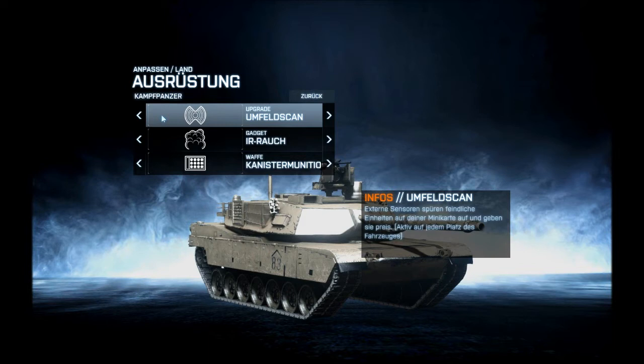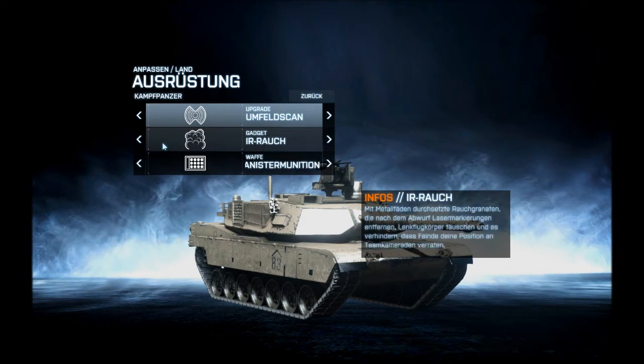Der zweite Slot ist bei mir der Rauch. Früher habe ich auch viel mit der Infrarotsicht gespielt, anstatt des Rauchs. Das gibt einem die Möglichkeit, versteckte Infanterie, die weiter entfernt ist als der Umfeldscan es wahrnehmen kann, aufzuspüren und Minen auf den Straßen zu entdecken – die sind durch die Infrarotsicht sehr gut zu sehen.